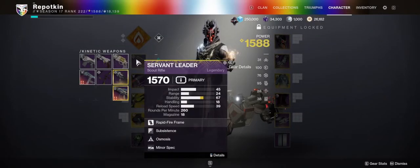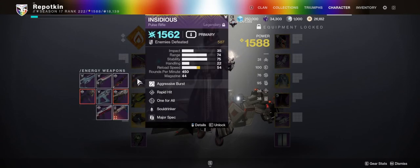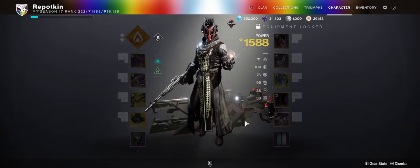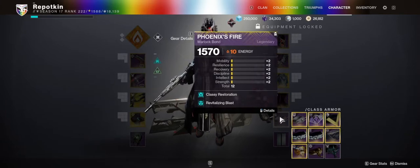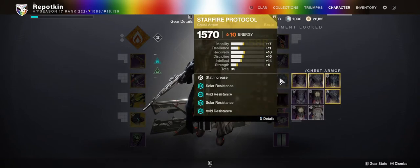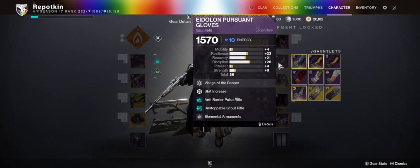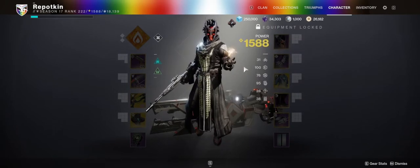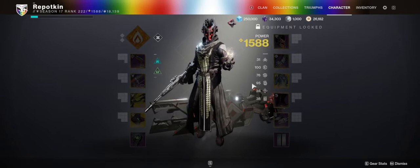I'm using an Osmosis Servant Kneader scout rifle for the extra burn damage, an Insidious Pulse Rifle for anti-barrier and arc shields, and Parasite as the heavy grenade launcher. Exotic armor is Classy Restoration with Revitalizing Blast, Seeking Wells, and mainly Starfire Protocol for the two Fusion Grenades. I've also got unstoppable and anti-barrier mods, some Elemental Armament, and a Grenade Ammo Finder.